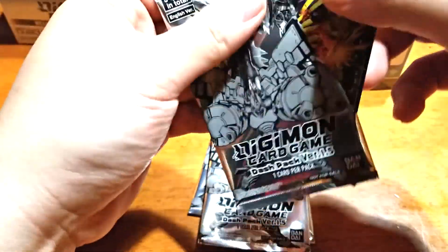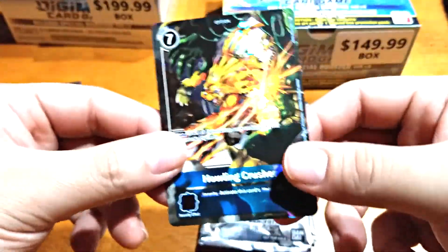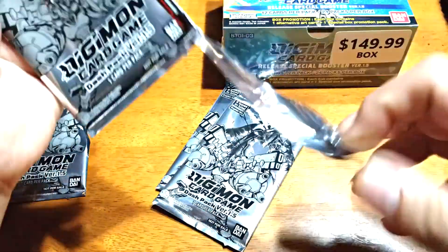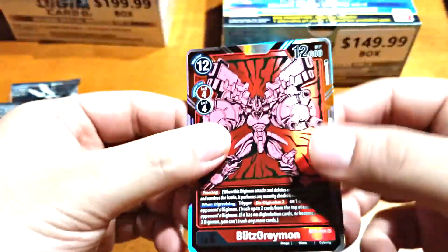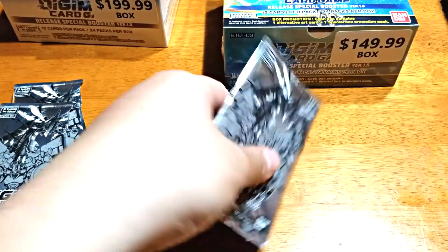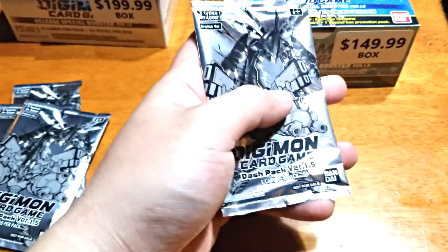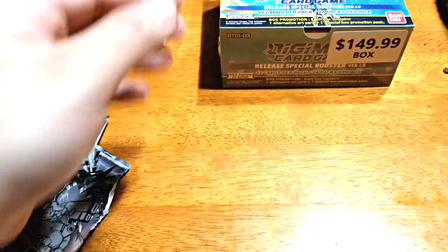Looks like Howling Crusher. Yeah, Howling Crusher — that's not one of the four, right? Oh, Blitz Greymon! Wow, Blitz Gray! Alright, you didn't call Blitz. You called Brave Shield, yeah. Nice one. Blitz Gray — can we get two Blitz Gray? Oh, it looks like another Brave Shield.